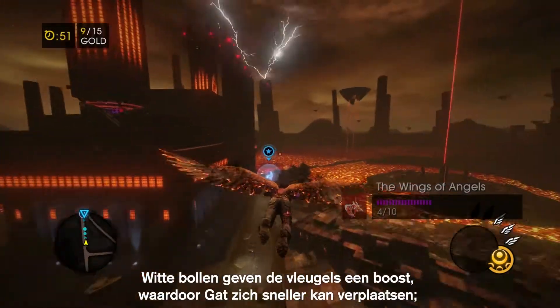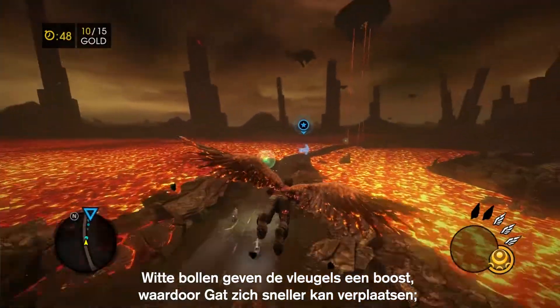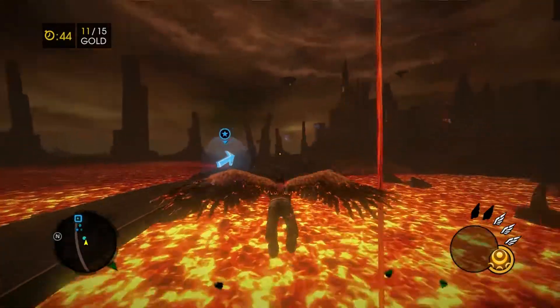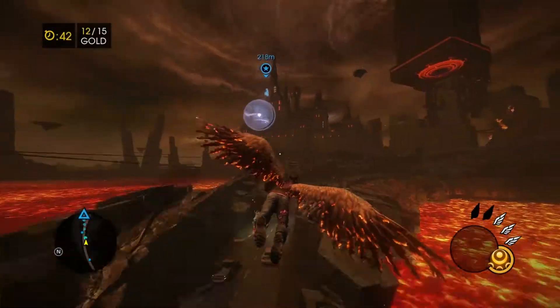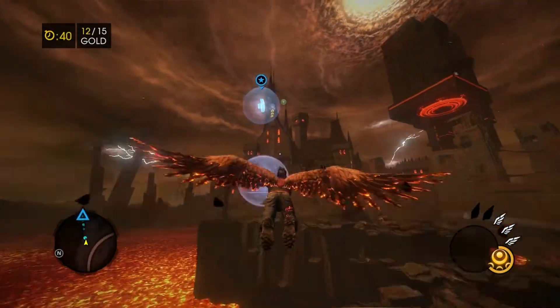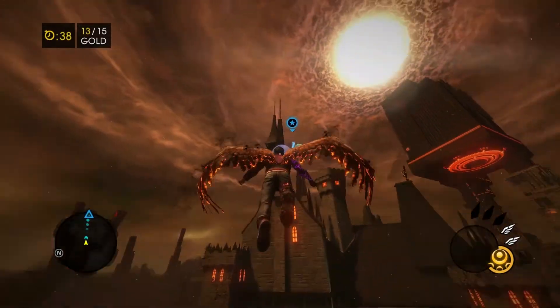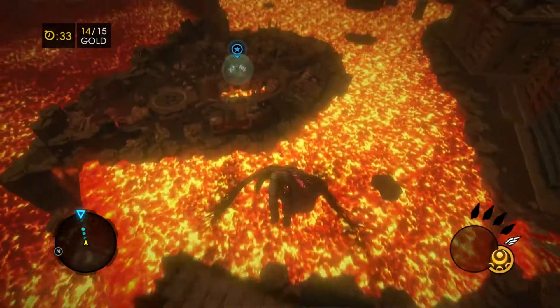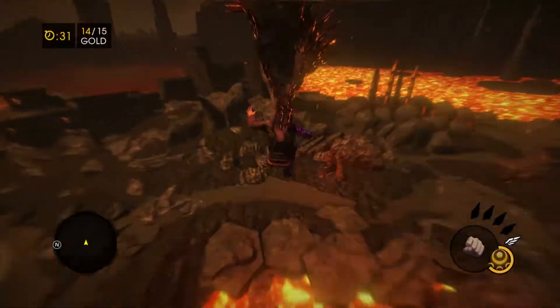White orbs will give him wing flaps, which Gat uses to get quick bursts of speed. And the green orbs will give him stamina. God, this feels good. Woohoo!